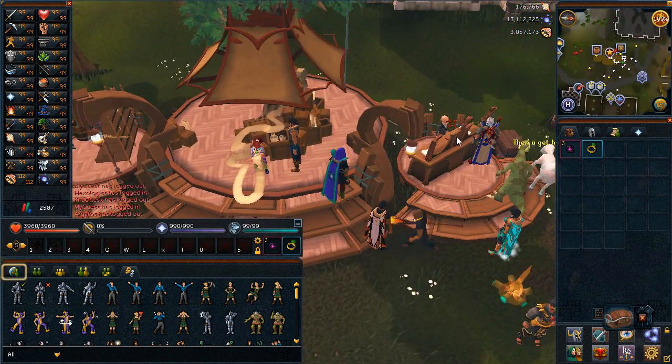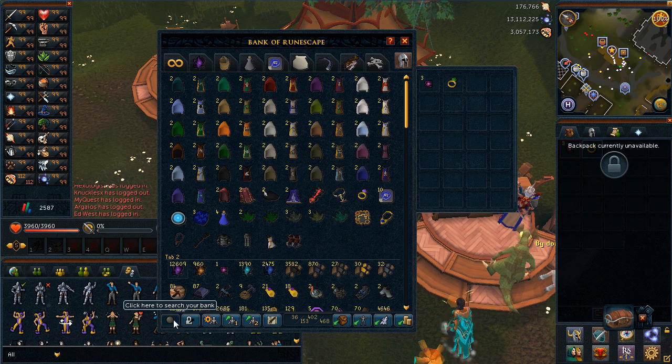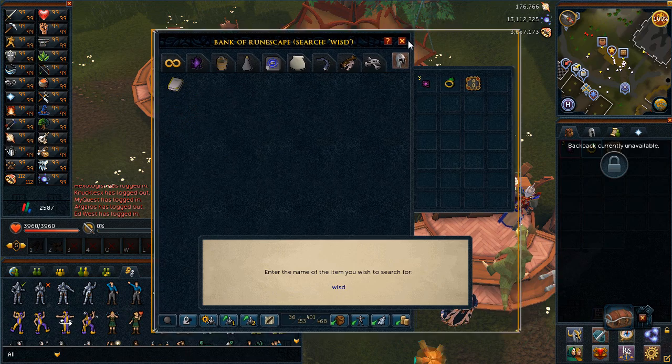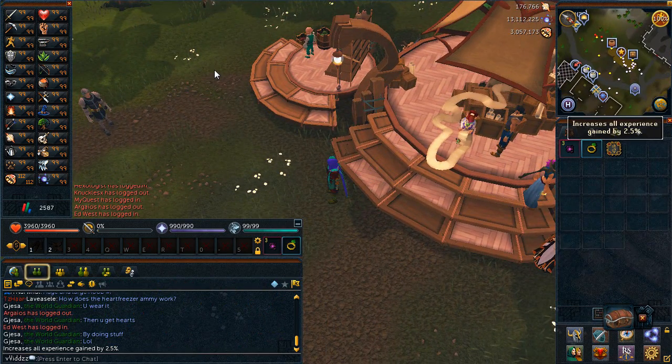I've left something in the bank that is quite essential and that is called the Wisdom Aura — unless I already have it on, that would be embarrassing. So I've got the Wisdom Aura. Basically what that does — I'll just examine it to show you exactly — it increases all experience gains by 2.5% for 30 minutes.